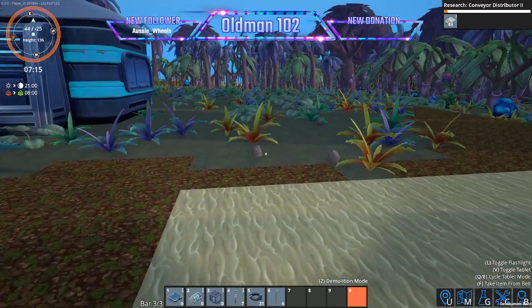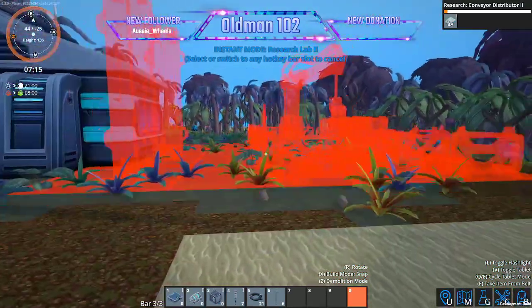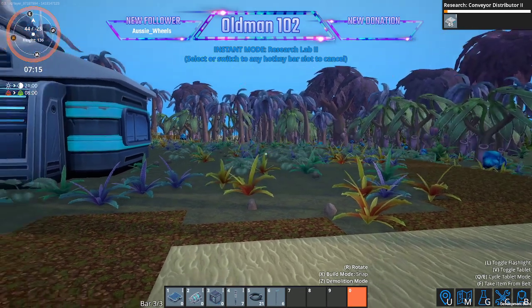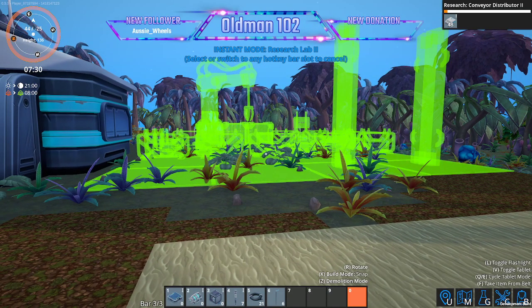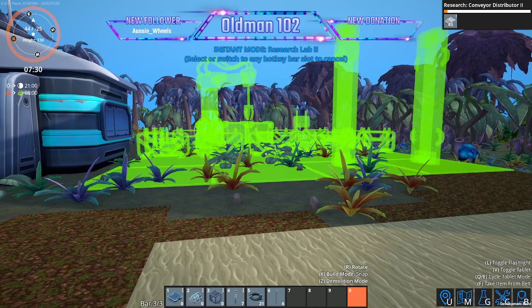Let's hop up here, go to our crafting menu, and right-click on this. I know the door — let's rotate it so the door is facing our way. I'm going to try to get it lined up with this one. Our ports are on the back. We don't have enough room. Let's not build that yet.